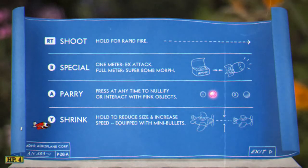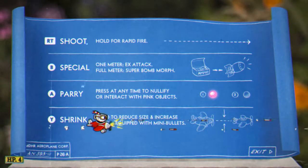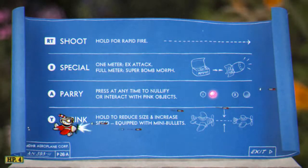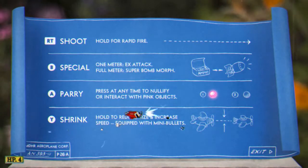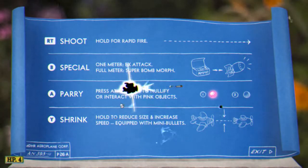Your shrink move will help you get out of a lot of sticky situations. Not only does it make you smaller, it also increases your speed — I'd say about 50% faster than normal — although it does decrease the range of your shots dramatically. Have this in a spot that is easy to hit in a panic situation.